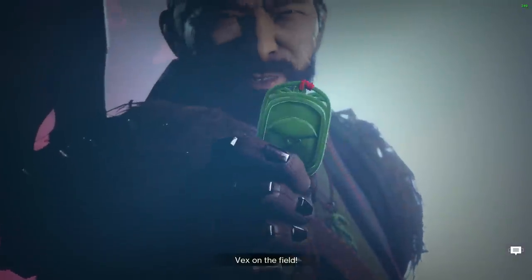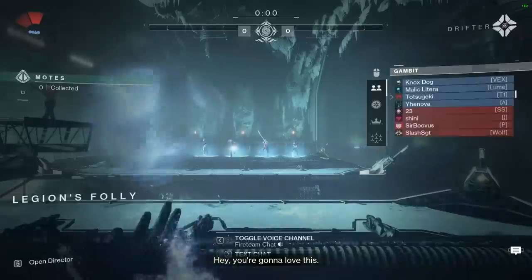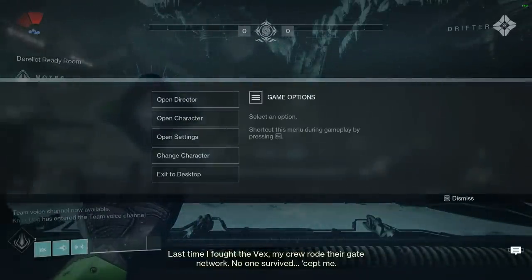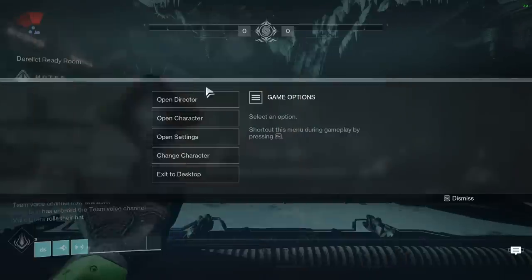The first thing I pay attention to while loading in is the location and the enemy type, which is going to be Vex. If you miss the location, you can pull up the ghost and it will say something like Legion's Folly. Then you pull up your trusty wave chart and look for Legion's Folly Vex, and we know we're going to the steps first.